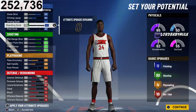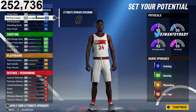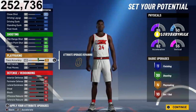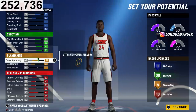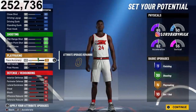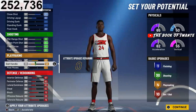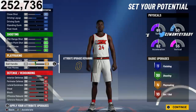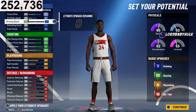You could go more playmaking or do no finishing and have like 14 playmaking if you want, but you're not really getting great badges that way. You can get quick first step and shot-creating takeover to break people, but I'm not sure if you'll be able to speed boost with this build. There are definitely other stretch big options, but here's why we went with this setup — it's the best stretch big.